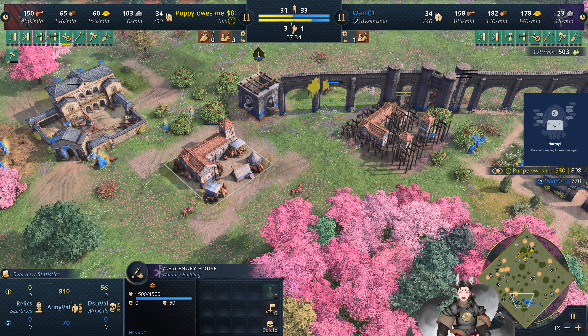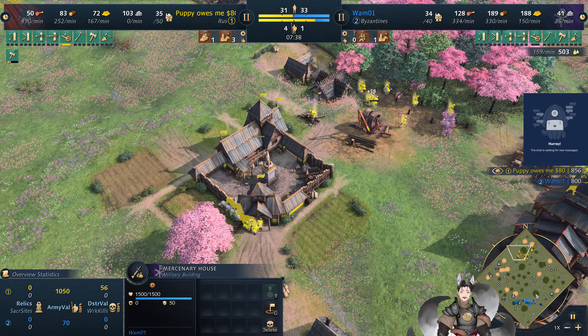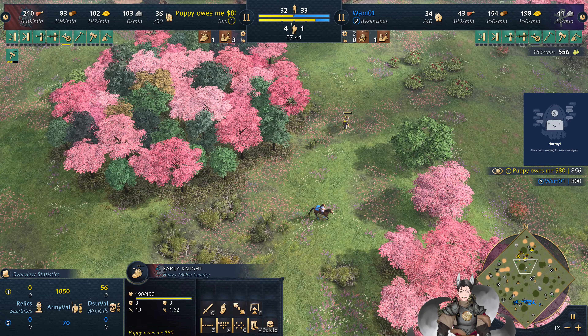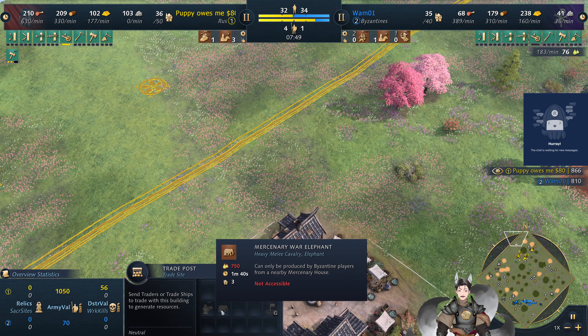We do now have the Silk Road Mercenaries, which gives access to Javelin Throwers, Camel Riders, and Grenadiers — the least common of all the mercenaries. Javelin Throwers will be useful versus archers and will provide some damage to the early knights, so the Roost can deploy out in the field.